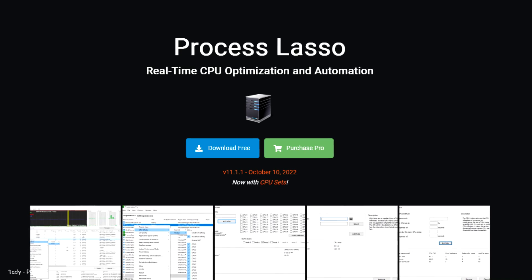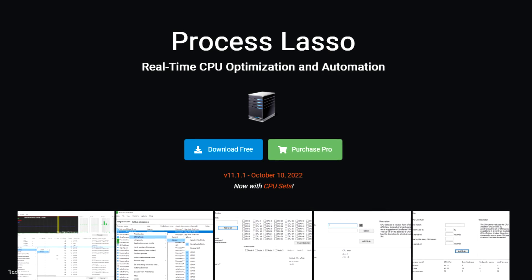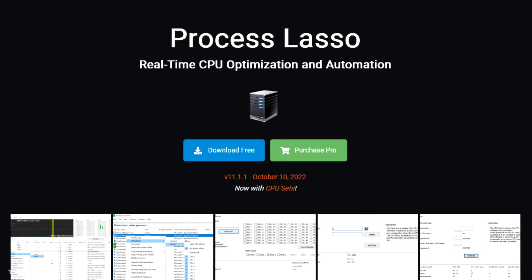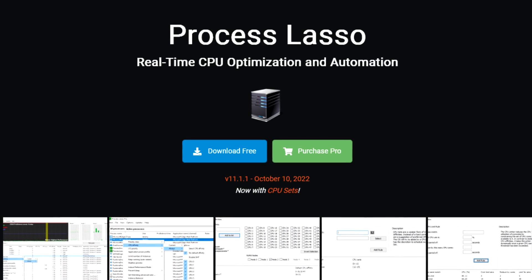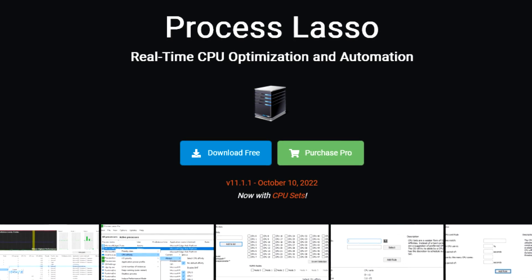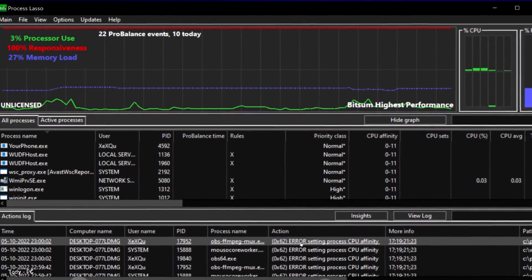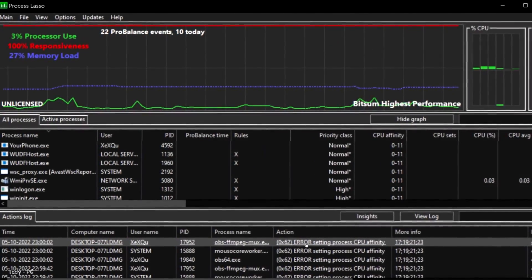Process Lasso is a great tool for gamers because it allows you to automatically manage and optimize your computer's resources for gaming. This means that your games will run smoother and faster. Process Lasso can also help you avoid gaming-related problems such as stuttering, lag, and crashes.